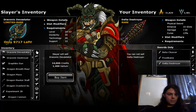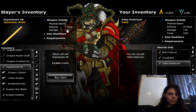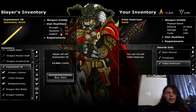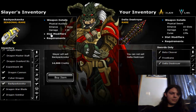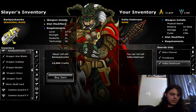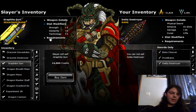The back-to-school items are also returning. Experiment 2B is a credit-only level 31 physical sword shaped like a pencil, with 7 enhancement slots, 31 damage, and 18 stats. The Backpack Zuka is a physical bazooka with 7 enhancement slots, 34 damage, 11 stats, and requires level 34. The Graphite Gun is the energy auxiliary version with 8 enhancement slots, 34 damage, 11 stats, and requires level 31.